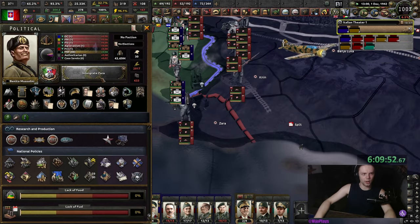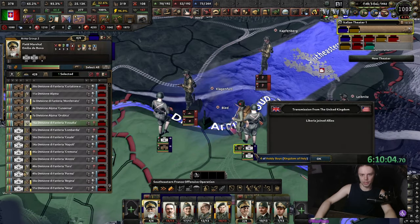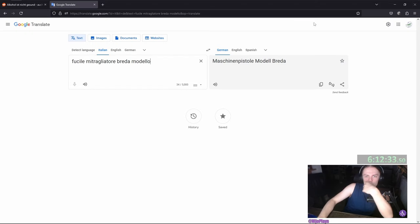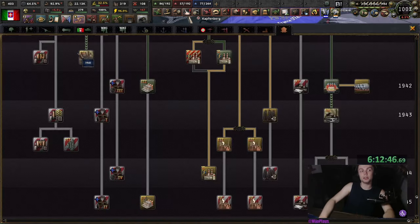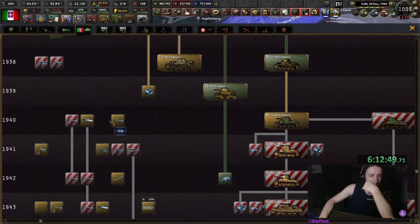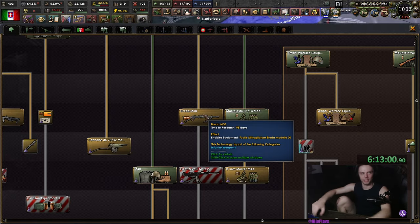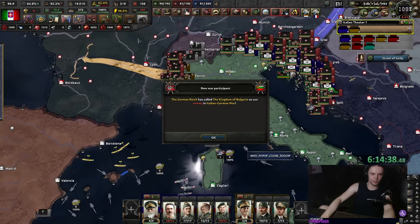I'm gonna build some farms in Zara and then we can capture Zara. I think I'm also fine with just pushing the Bled — that way we can hold the river. I obviously know what 'Maschinenpistole' means but I'll translate it for you: the submachine gun model. Does that mean we need infantry submachine guns or something stupid? We need this stupid thing for our tanks. Bulgaria joins the Axis now — it's 1943, my friend, a bit late.